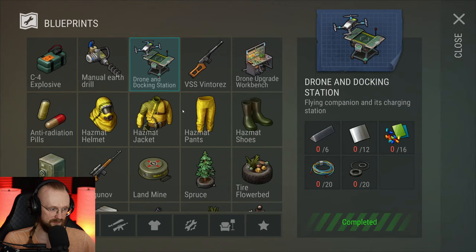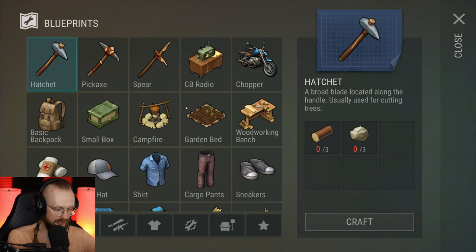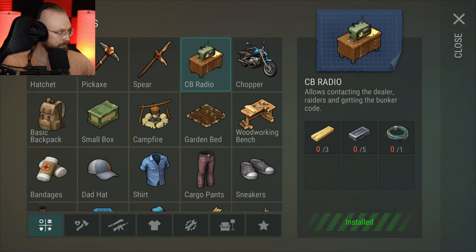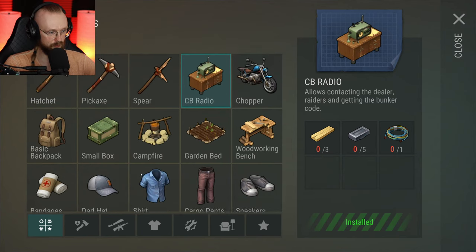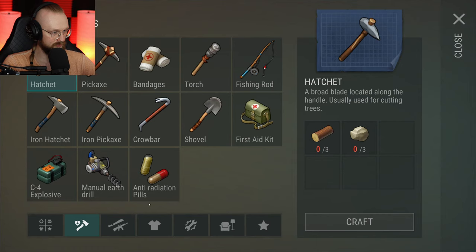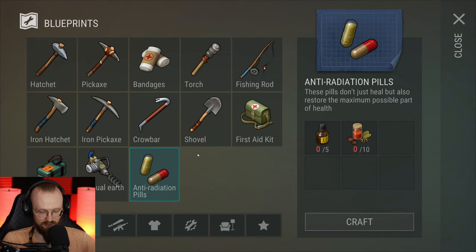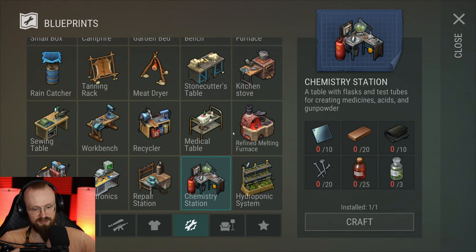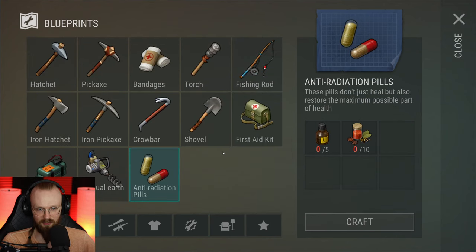We have also gotten some revamps in the blueprints menu. Now we have these different sections, so it'll be a lot easier to build things. There are some new blueprints added to the game. We've gotten these Anti-Red pills — we had them before, but to get them we had to have the chemistry station. Now we can craft these Anti-Reds without that chemistry station, because in the chemistry station you had to use gas cylinders which are very expensive — you have to clear an entire Bunker Bravo just to get one.